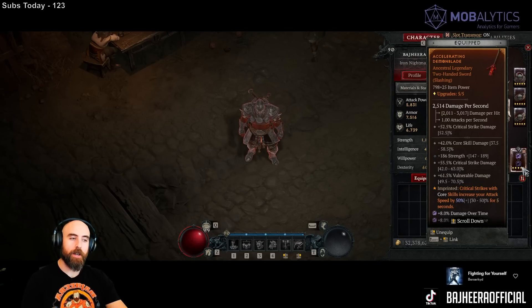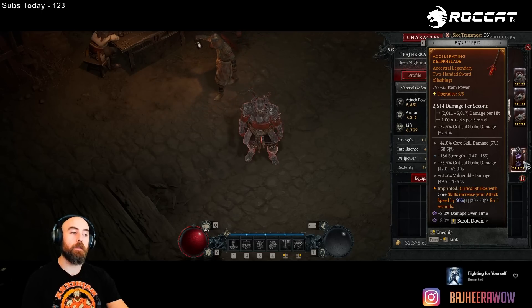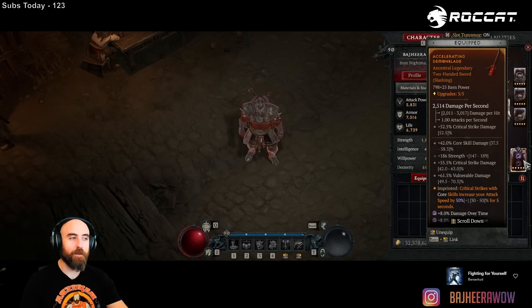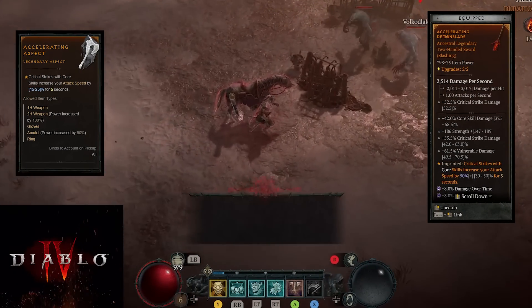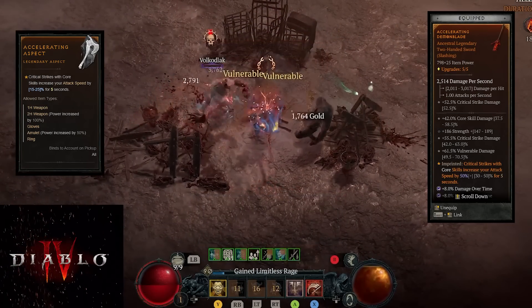Diablo is a game where you probably do want to min-max and just make the best build, but sometimes cool builds are also something to look out for. I don't mean to poo-poo the build - there's a lot going on and I'm not even sure if it's better, but it is really cool. We have this weapon with 50% attack speed after a crit, which is probably my favorite aspect in the whole game in terms of the way it makes characters feel.